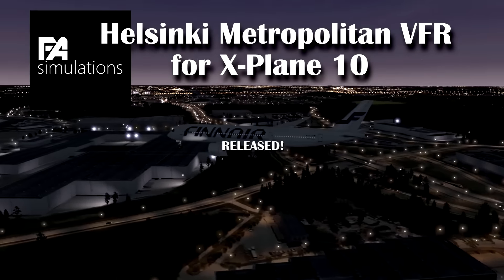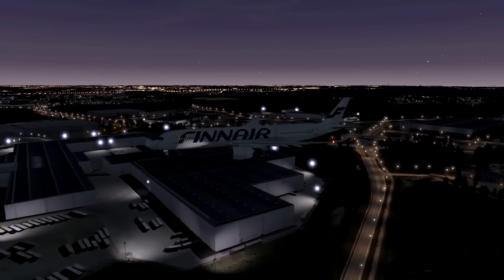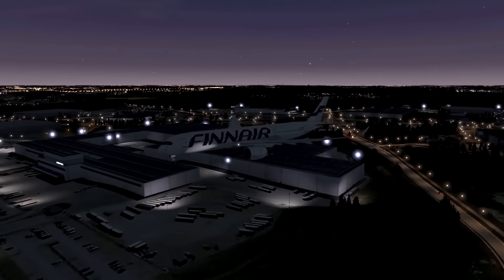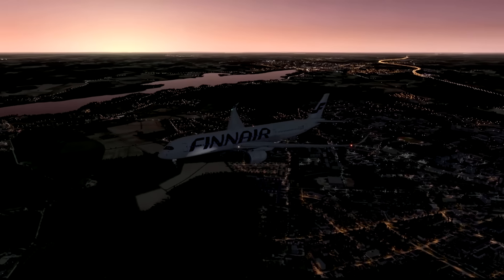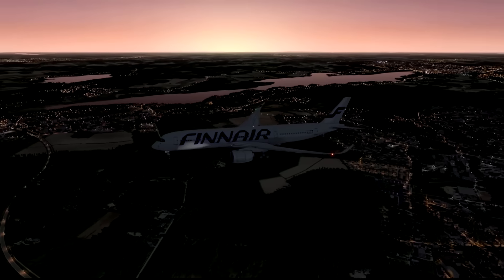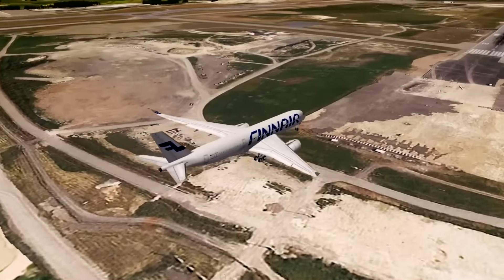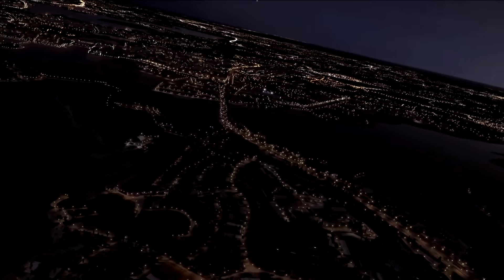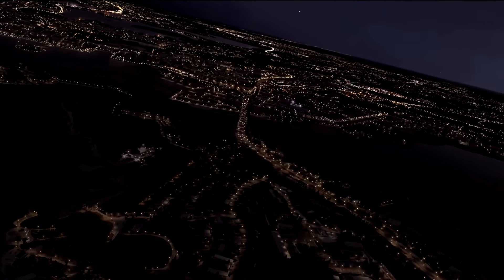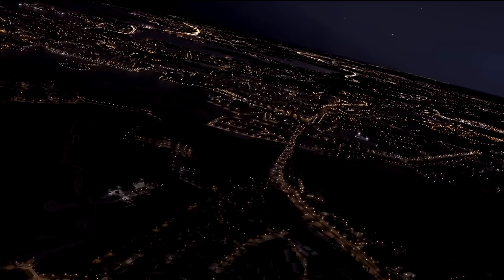First up, courtesy of a bunch of viewers that pointed this out on a previous video: FA Simulations Helsinki for X-Plane has been released. This is scenery that covers the Helsinki metropolitan area, mainly for VFR flying. The developers have been collaborating with True Scenery, who are working on Helsinki Malmi and Echo Foxtrot Hotel Victor airports, which apparently complement this scenery pack. FA Simulations Helsinki comes in at 5.9 gigabytes of data.